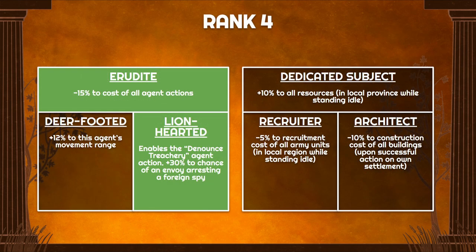Moving on to rank 4, we have two skills that aren't very central: one reduces the cost of all your actions, and the other gives you Denounce Treachery. The reason we want Denounce Treachery here is in case we run into a dangerous enemy spy — you have a 30% extra chance to arrest that spy. This can be a safeguard against powerful spies targeting your army.